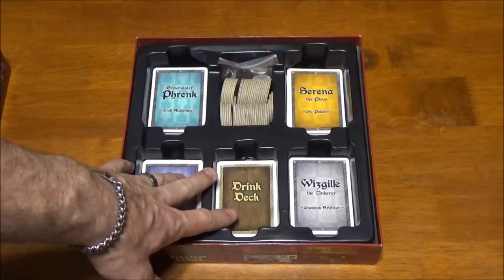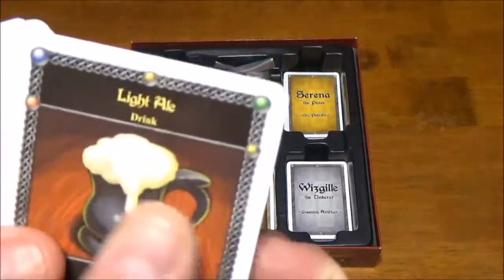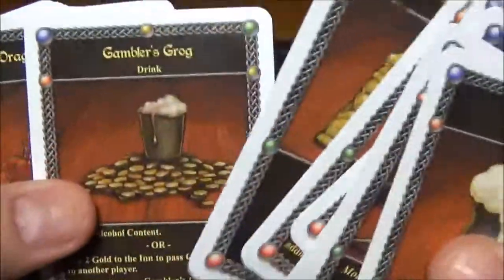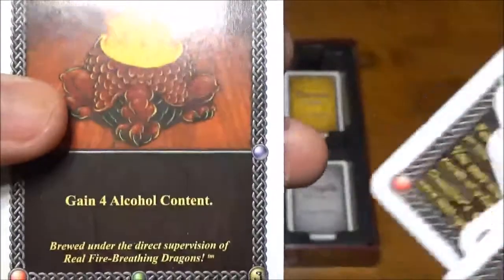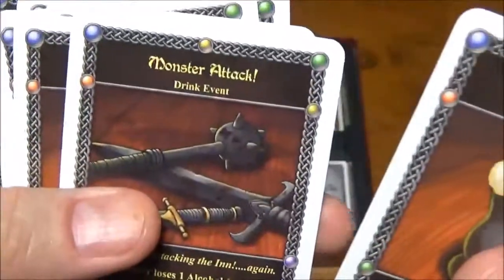Each of the characters has their own deck and that's how you're going to be playing them in the game. In the middle we have our drink deck, which is full of all the various drinks the bar is going to serve. Throughout the game you're going to be buying drinks for other players, players are going to be giving you drinks, and at the end of each round you're going to be drinking drinks you have and gaining alcohol content equal to what's listed. Some of them have a lot of other things on there too.